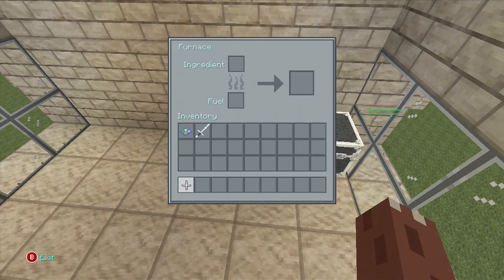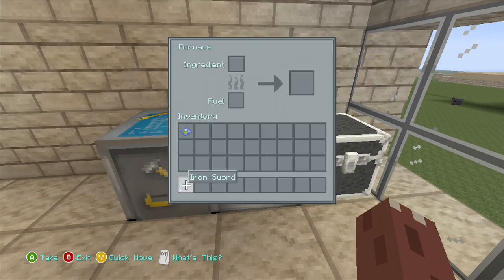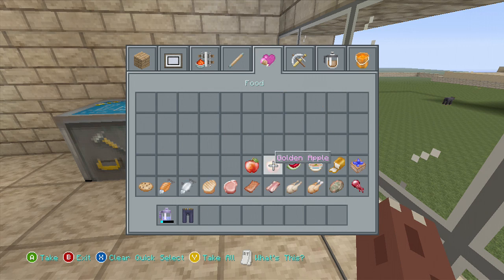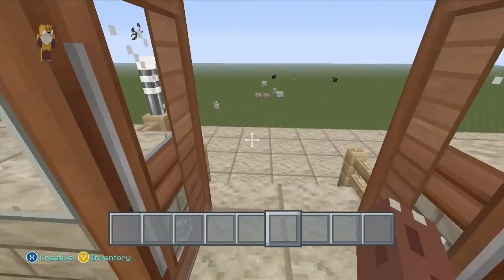You get an iron sword. In the furnace — oh, you have to smelt it, I forgot about that. There we go, we'll just leave that in there. In the chest we'll put a potion of swiftness, iron leggings, and a golden apple — just place them in any order. That looks good. Right, that's our house — it looks quite good now, so we're coming on a bit.